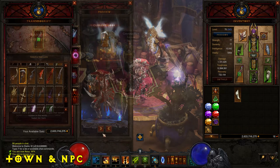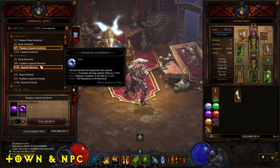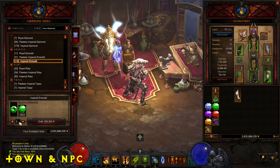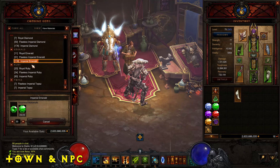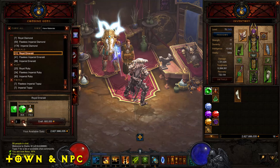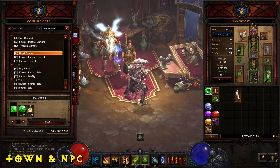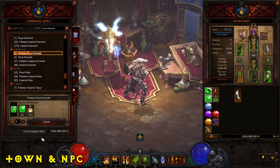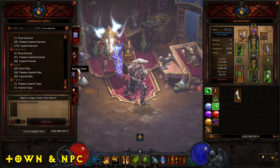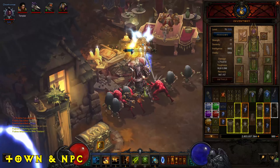The Jeweler is important because you want to upgrade your gems to the highest tier and socket them into gear. In a weapon, you generally always want to use Emeralds for extra critical hit damage. In armor slots — body or legs — put in gems that boost the base stat important for your character type: Rubies for Barbarians for extra Strength, and Topazes for Wizards or Witch Doctors for Intelligence.